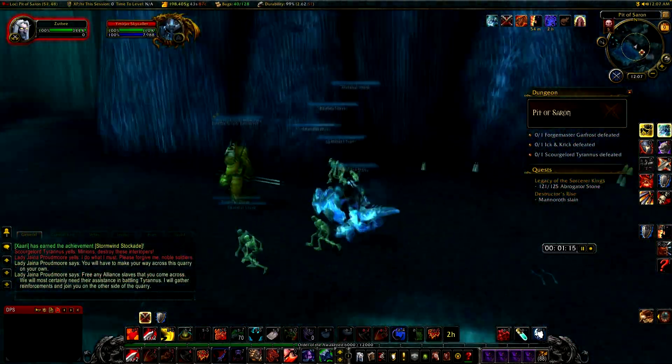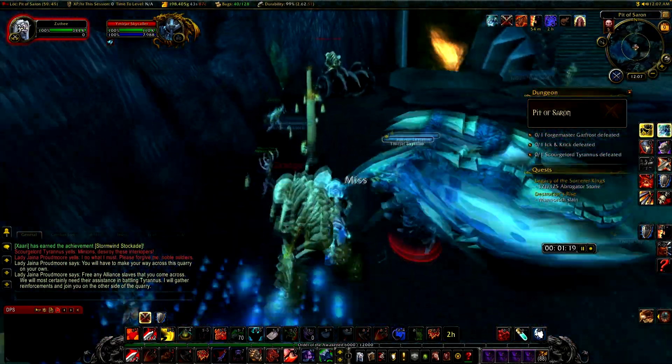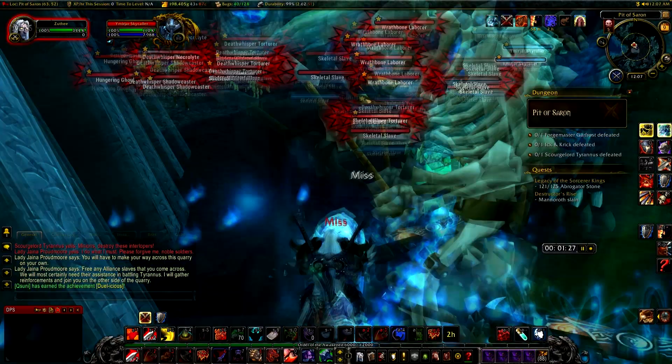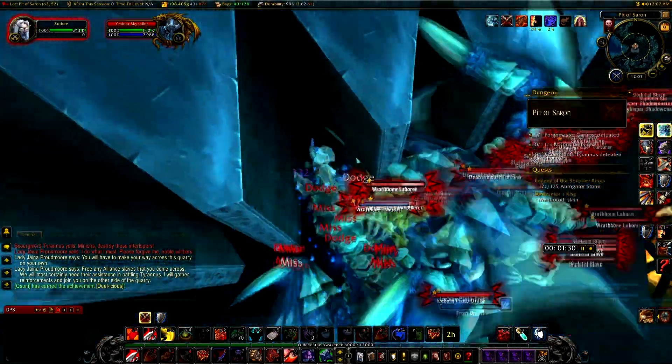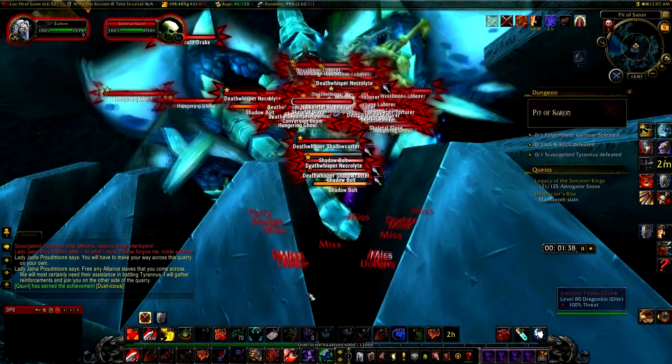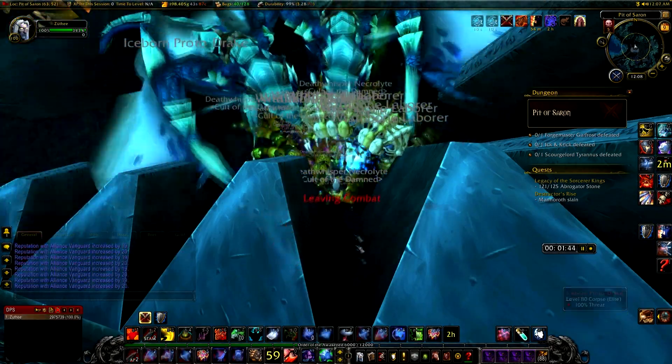Make sure you do not kill any bosses, otherwise you will get locked out of the dungeon. After you round up as many elites as you can, bring them back to this spot here and wait for them to gather up. AoE them down, loot, and exit the dungeon. Each run takes about 2 minutes and 30 seconds and you can only do 10 dungeons in an hour.